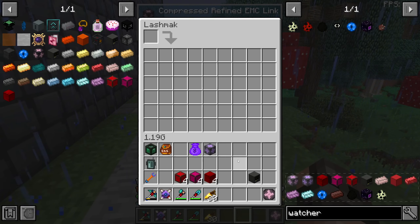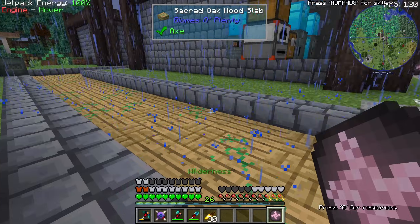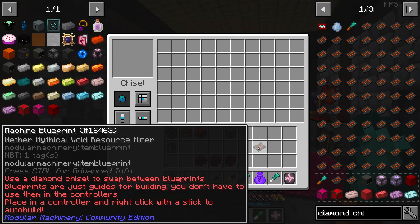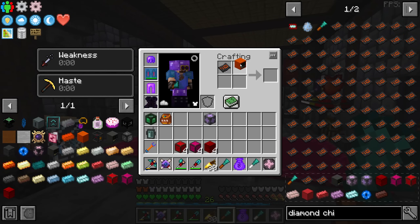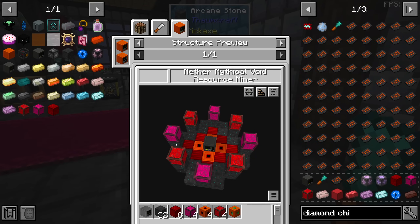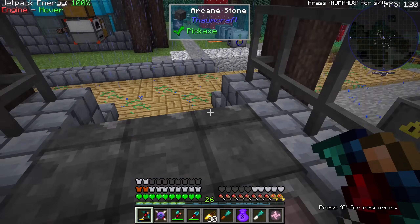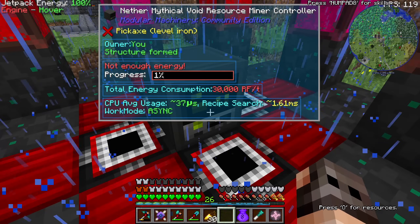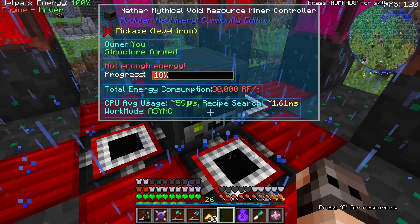The compressed refined EMC link is an amazing block because it can have 54 outputs. The problem is we don't have that much EMC left, but I will fix it. What we're going to do is change our ore miner into the nether ore miner. It's basically the same machine with different blocks. It does consume 30,000 RF per tick, which is a lot, but I will fix the power very soon.